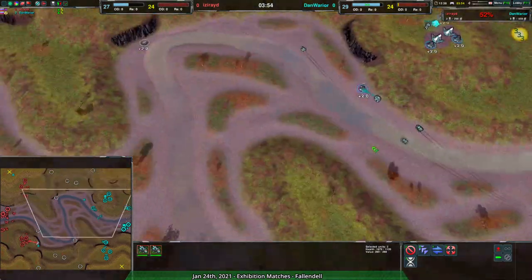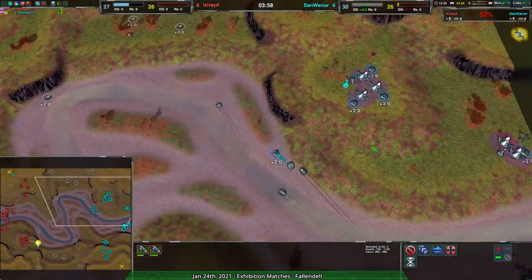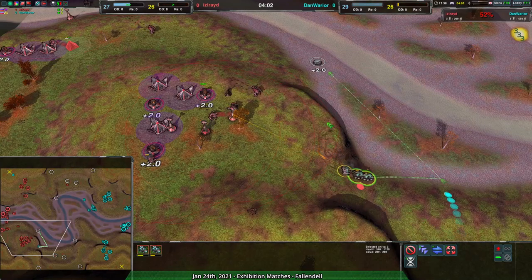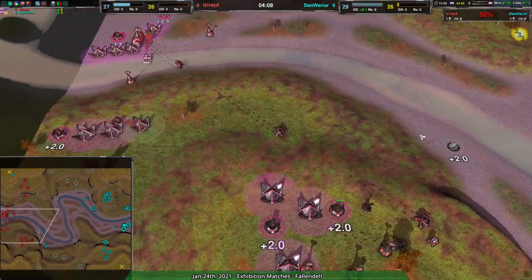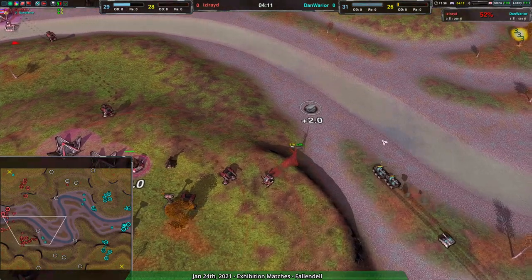Dan Warrior, I like the pressure on the southwest. The north side is kind of open for Isaride - they could really let that hit Dan Warrior. Fensers are pulling back - I guess because of the bulkhead, which is a bit of a threat, to be fair.